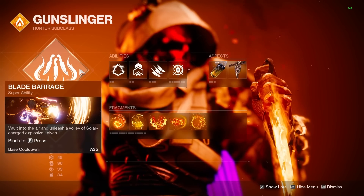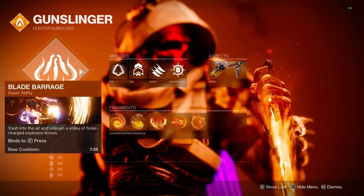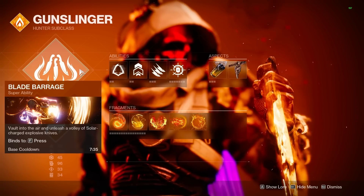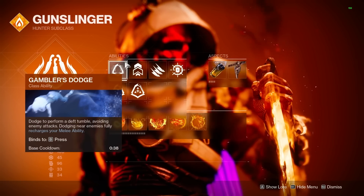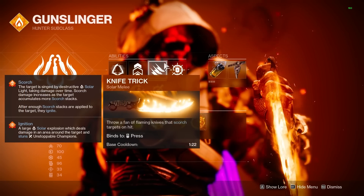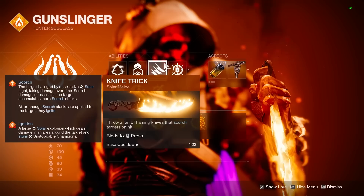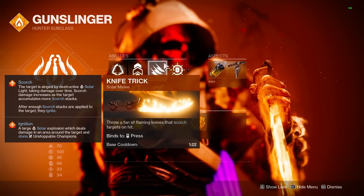Starting things off, I usually like to run Blade Barrage for the burst damage, otherwise Threaded Needle and Gunshot is extremely good for damage and generating orbs for your team. Gambler's Dodge is going to allow us to dodge near enemies to get our melee ability back, which is needed for the build, and for our melee we are running Fan of Knives, which is overall the best melee for solar in PvE and is specifically needed for this build.